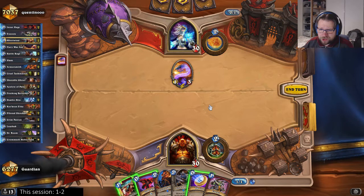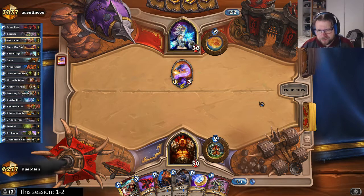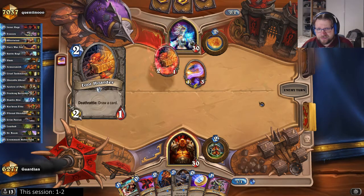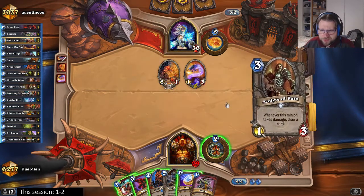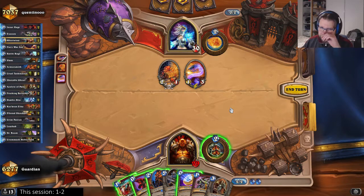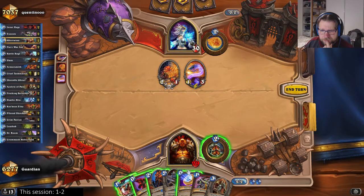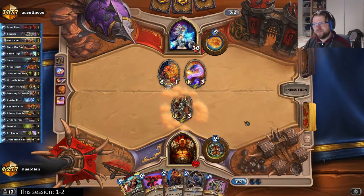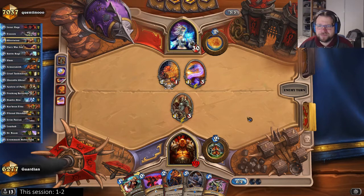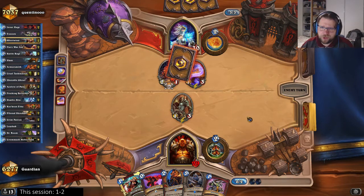I could put down the Armorsmith — let's wait and see a little. It's starting to get into a position where I may need to use my Whirlwind effects for removal. I guess I'll coin out the Acolyte.